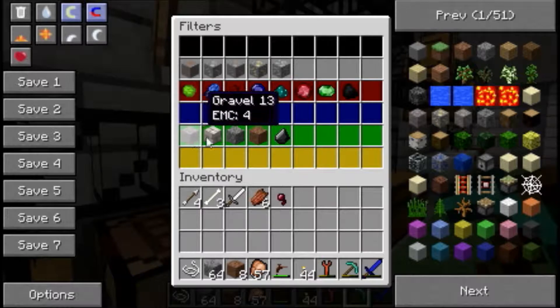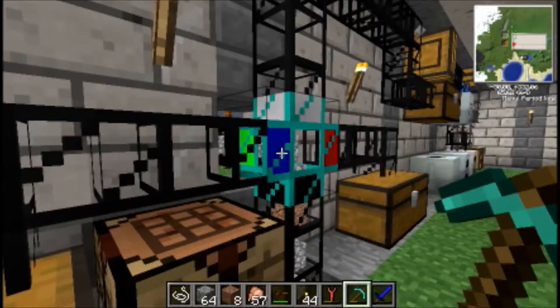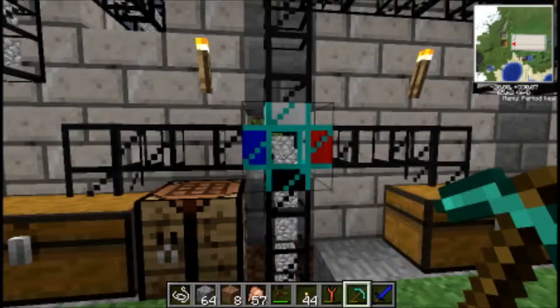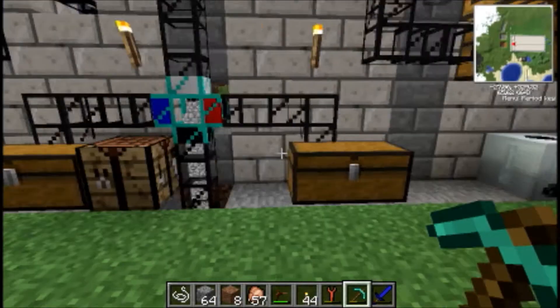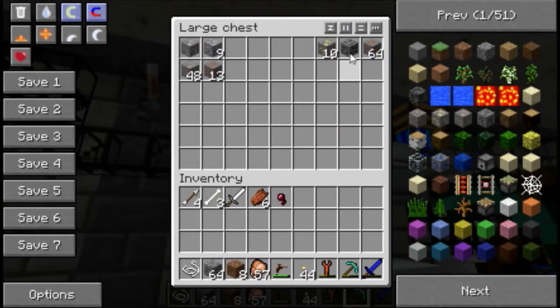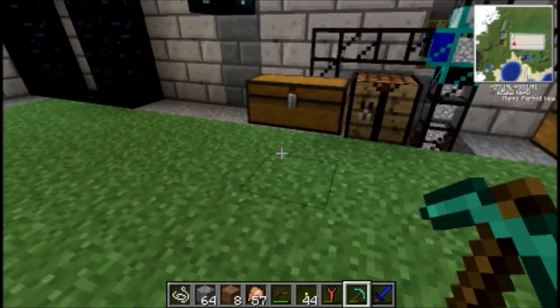We've got our gravel, marble, cobblestone, dirt, and flint. And then on the other chest, we have just more gem stuff — all our gems and some ores. Once we get more stuff, we just sort it out and put it in there. As you can see, this is just random stuff that hasn't been sorted yet, just in case we find something we don't have sorted. We've got tungsten ore — I haven't heard of that one. I found it in this chest, I just moved it over.